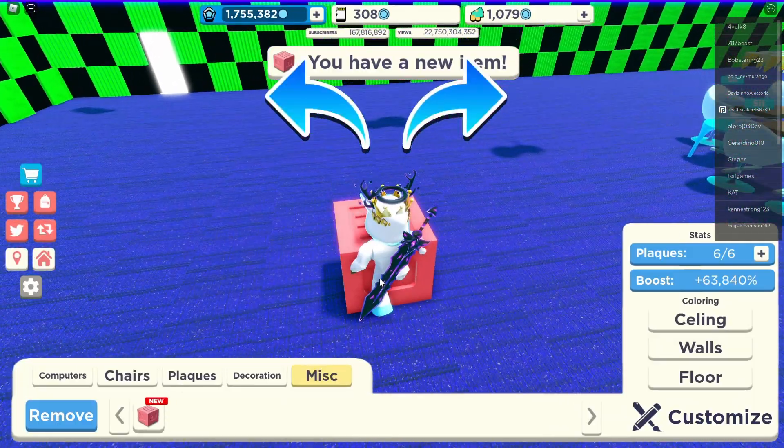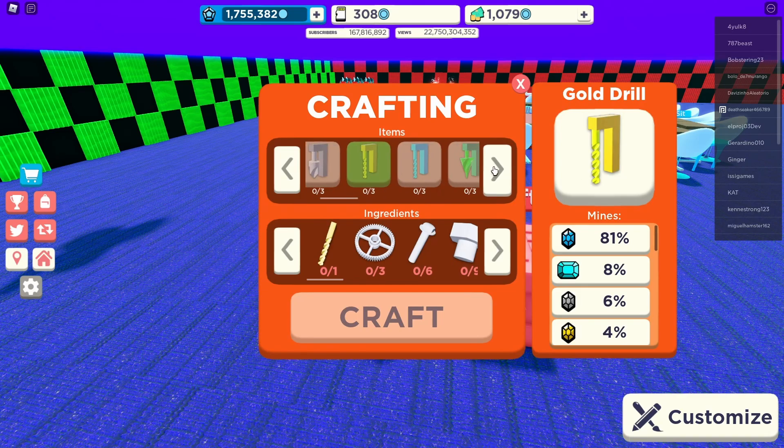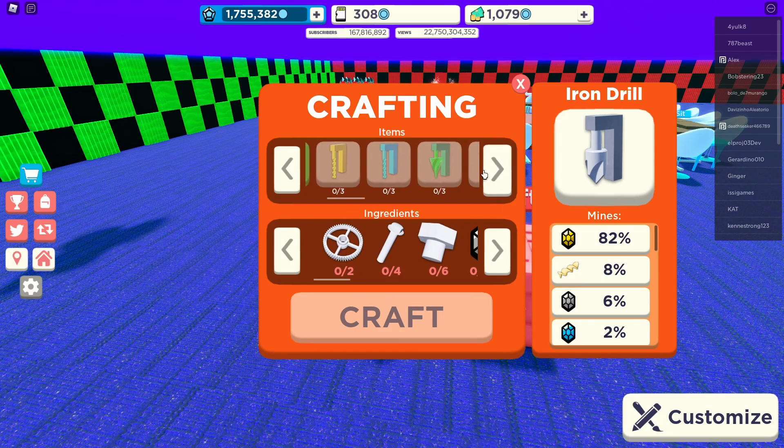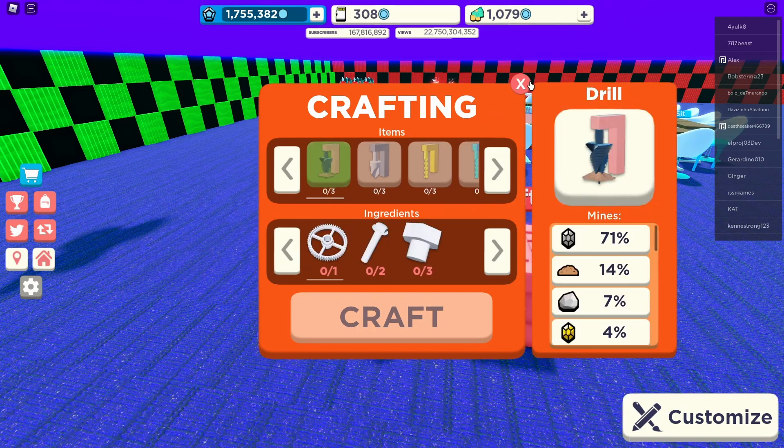I'm actually stupid — it's right here in our inventory. Craft. So you mine resources, I'm not really sure what drills do, but I guess we can get these materials really quickly. Do they give you a boost or something? I just have to find out. Let me get the materials for the first drill — geez, that gets expensive really fast.